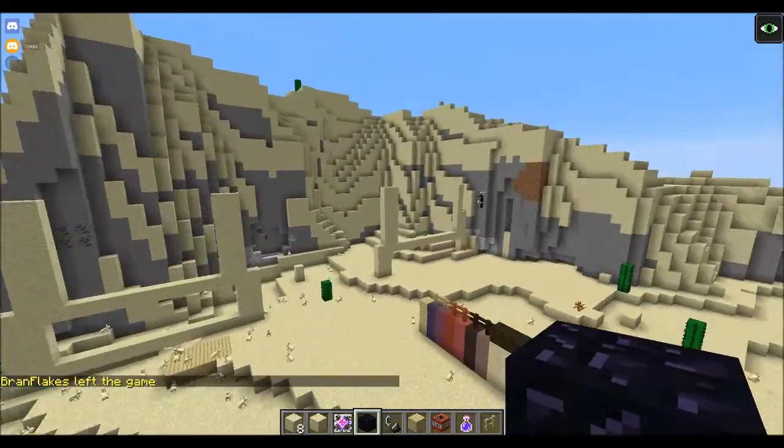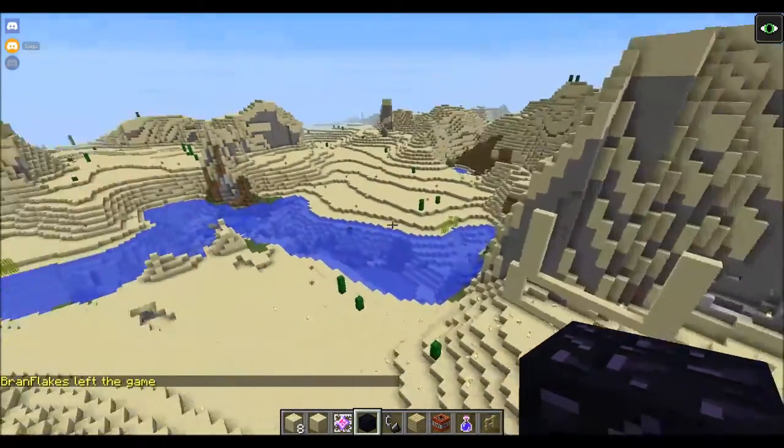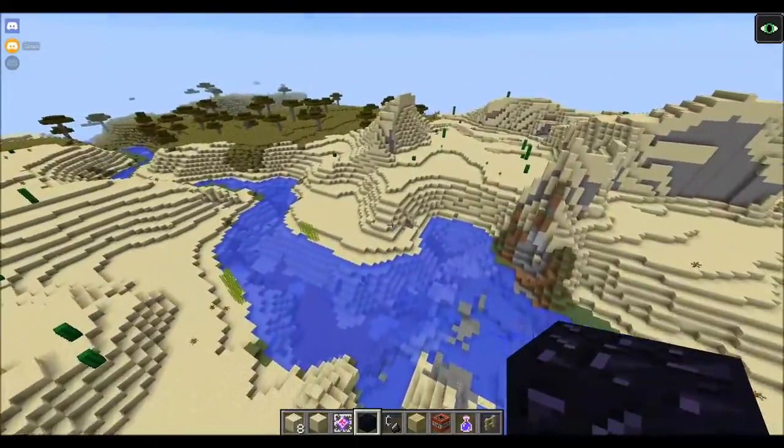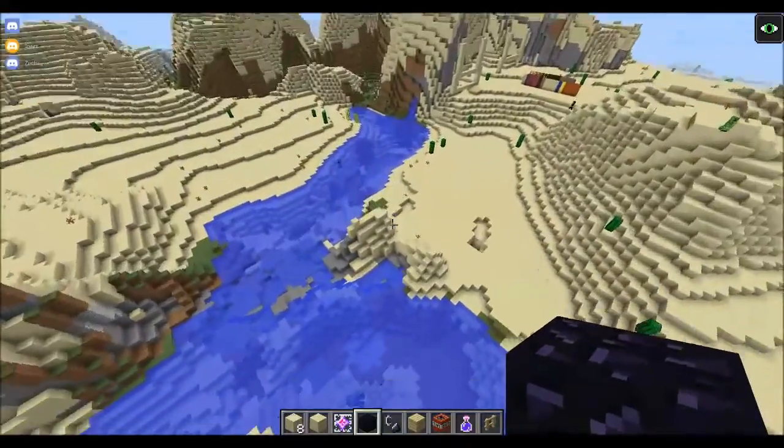Xerthic is over here working on the main gates of our town. We're going with a desert theme this go around. And then I'm doing some landscaping over here so that this river has a little bit more purpose, so we can actually build a legit dock over here.